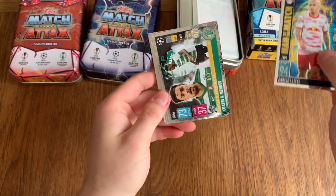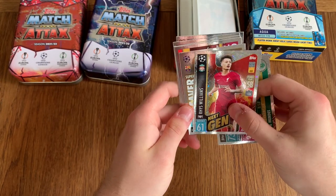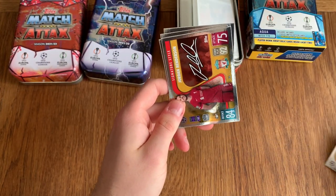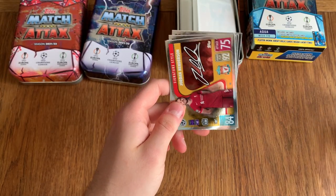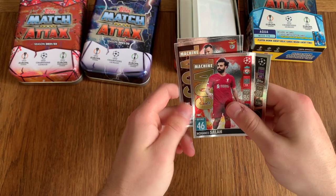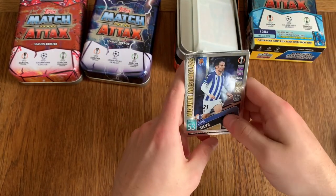Man of the Match Angelino, Coates and Mendes, Next-Gen Rhys-Williams, Super Saver Testegon, Signature Style Henderson, Midfield Masterclass Bruno Fernandes, Goal Machine Mohamed Salah, Goal Machine Seferovic, and Midfield Masterclass David Silva.